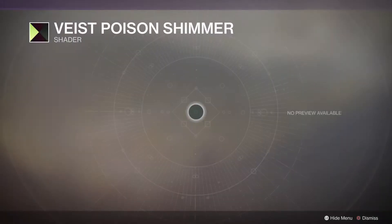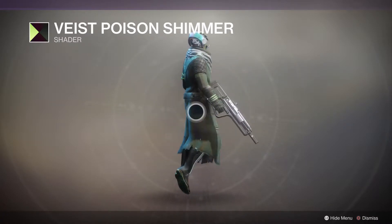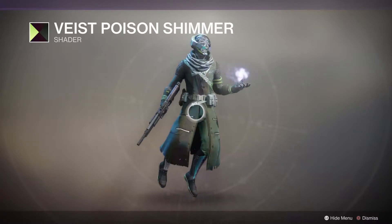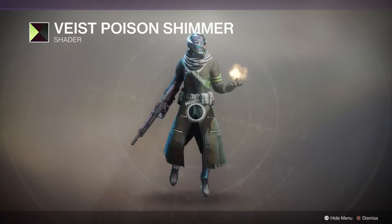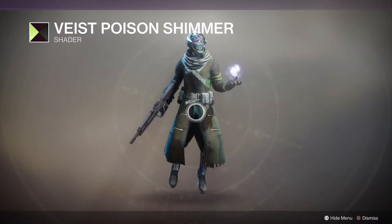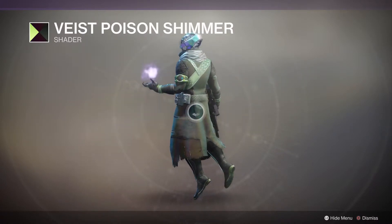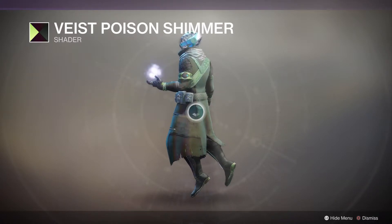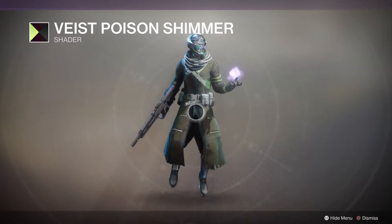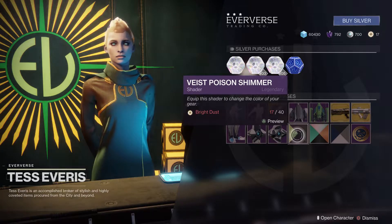We have the Advice Poison Shimmer shader, which gives you kind of a green, orange, reddish with some purple. The best way I can explain it is like a holographic card — like Pokemon or Yu-Gi-Oh — with that shimmering effect where you get a little bit of red, orange, green, and yellow depending on the angle to the light. It's actually not bad, but it all depends on your armor set. On this one it doesn't look so good, but if you have the bright dust available, pick it up.